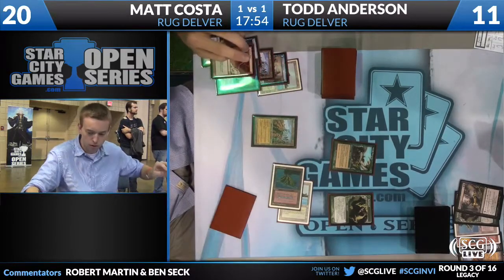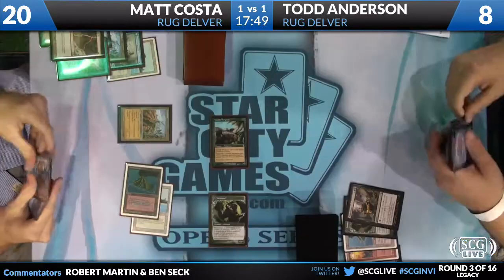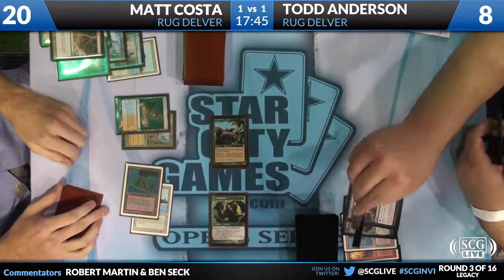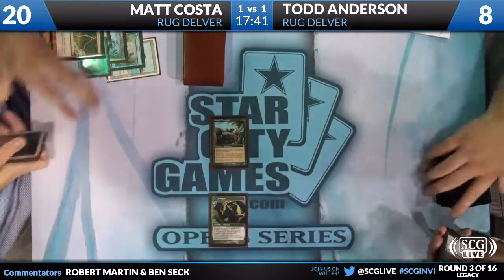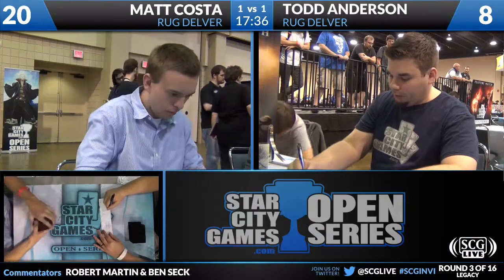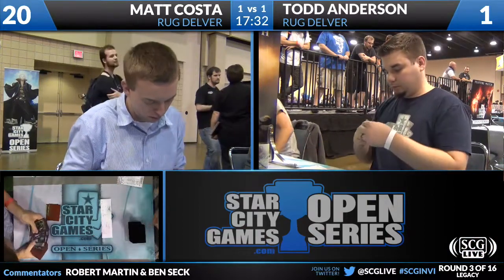He bolts them to the face so he can get Threshold. And I believe that might be one — right? Yeah. So Matt Costa wins over Todd Anderson in the RUG Delver mirror, really thanks to a little bit of mana suppression on Matt Costa's side. Funnily enough, it would normally seem to reason that Todd Anderson would generally win the mana suppression game with the four Stifles, but he didn't draw enough Islands to make that matter.